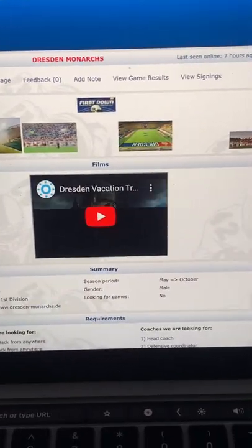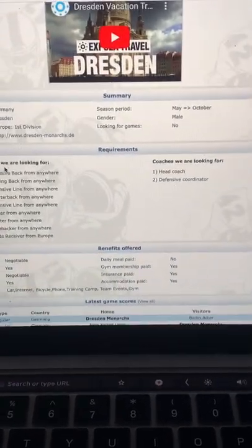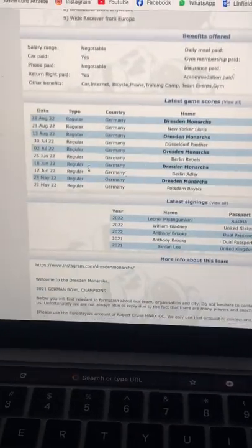This is now where the recruiting process starts. After selecting a team, you can get the chance to learn about what import players they are looking to recruit, what benefits they offer plus their salary, how well the team did last year, as well as recent import players that have played for the team.